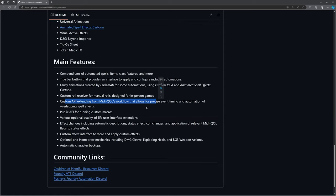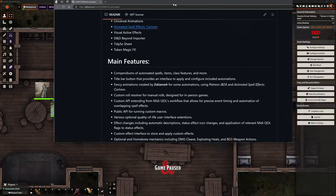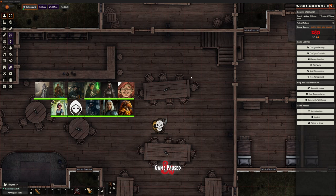There's a custom API extending from the Midi QOL workflow for precise event timing and automation — probably nothing most users need to understand. A public API for running custom macros is also available. Optional quality of life UI extensions, effect changes including automatic description and effect icon changes, application of relevant Midi flags, a custom effect interface, and optional homebrew mechanics including the DMG cleave, exploding heals, BG3 weapon actions, and automatic character backups.